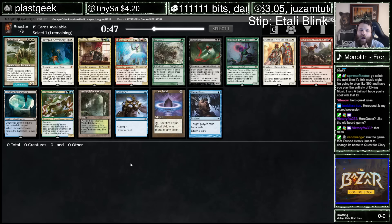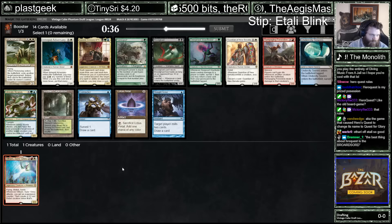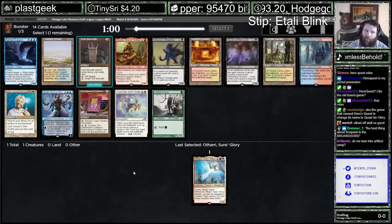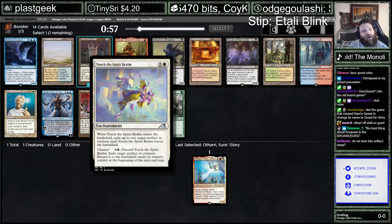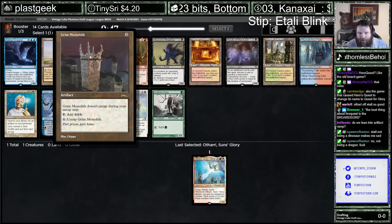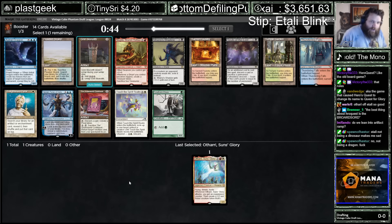The Itali needs to flip into good stuff, right? Touch the Spirit Realm is a blink. Grim Monolith might help you cast the Itali. This pack only has one white card. People undervalue it in Enlightened Tutor, so I don't think most people would take E-Tutor over Touch. There are a couple white duals. Itali is just so much more castable if you have a Grim Monolith to ramp into it. But passing back-to-back blink cards feels wrong for the Stip. Touch is solid.